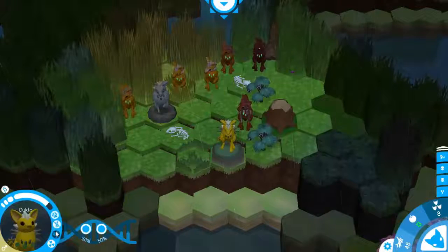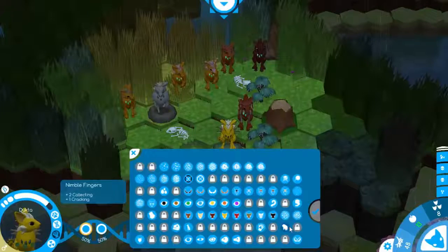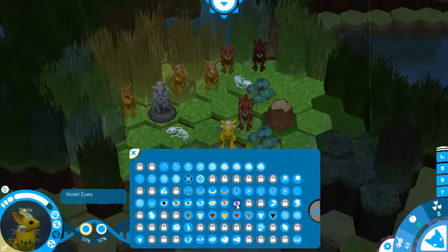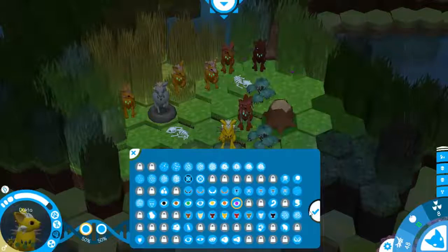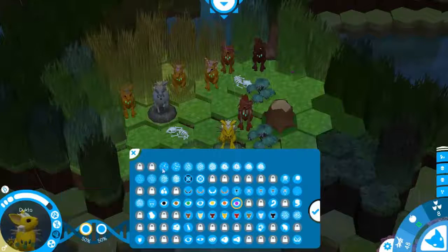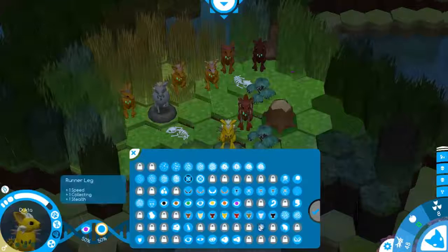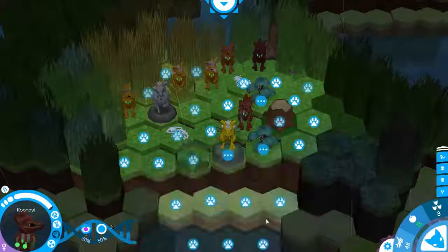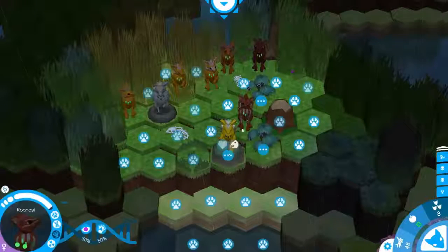Let's see what mutations we can use. We have the derp snout, the medium body, and the runner leg. Let's go with violet eyes — I know something with strength would really help us right now, but let's go for pattern density and a unique kind of pattern. Let's go with violet eyes and the runner leg so that we have speed on our side. So violet eyes and runner leg — let's see if we can make some magic.